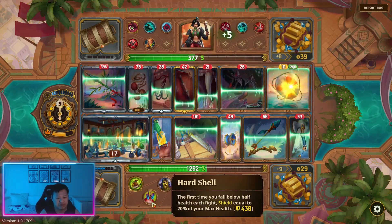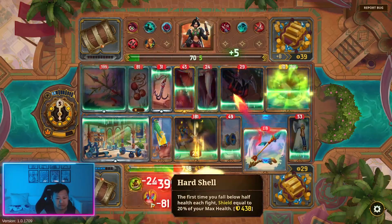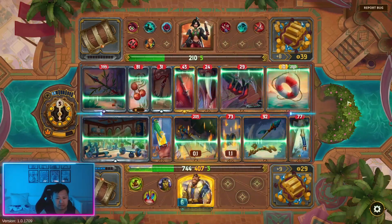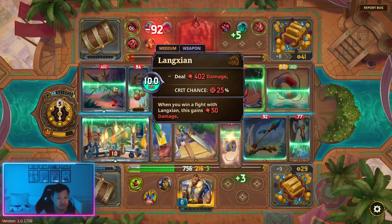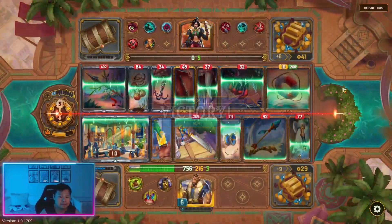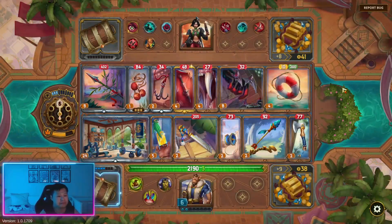And we also have this which gives 20% shield as well. Our items just need a trigger before this goes off — and it did. Less blunder, more plunder. No hard feelings, right?